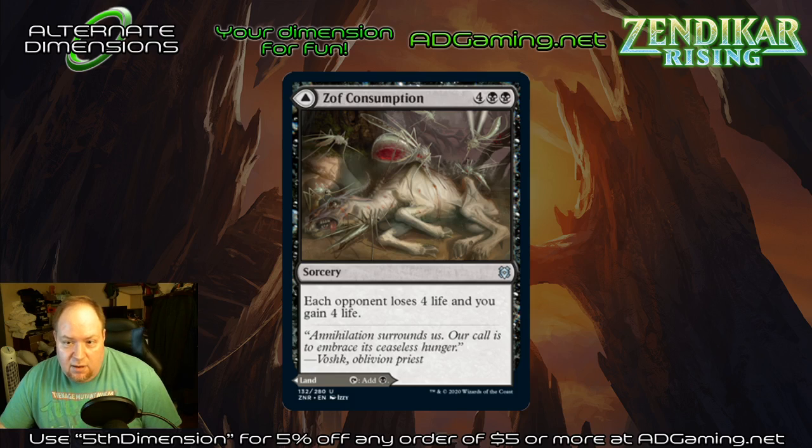Zof's Consumption — six mana. Each opponent loses four life and you gain four life. I don't think this one's gonna see constructed play unless you're talking about Commander where you can drain a table for twelve and gain four life.